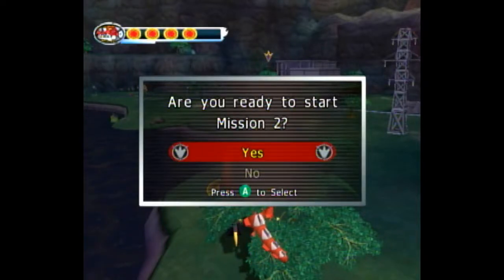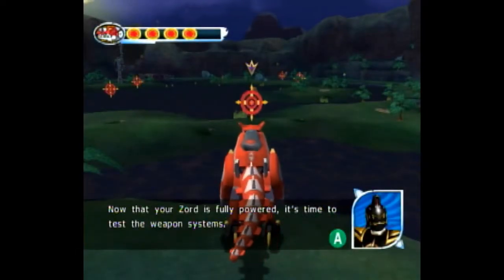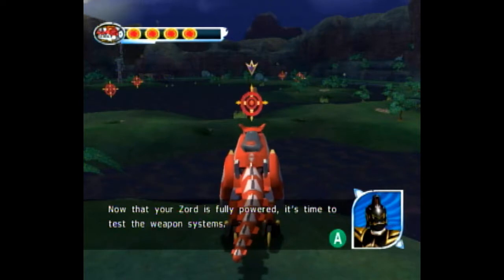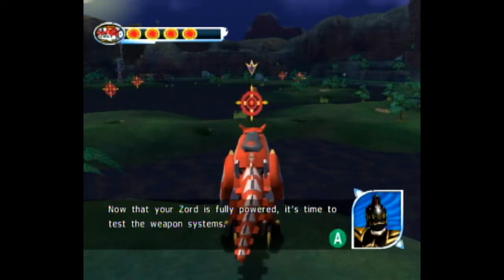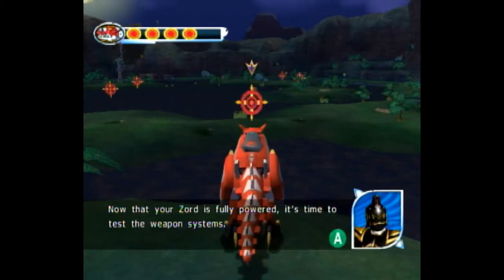Hey guys and welcome to mission 2 in the Dino Thunder any percent tutorial. Now we're gonna start the mission — this one is all about shooting. As you can see there's a little lock-on on top of each target, at least on the first one since we're facing it. This route is very easy to remember: you go for the first one straight in front of you, then you go to the left, and you loop back to the right.